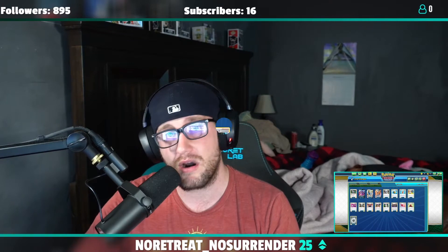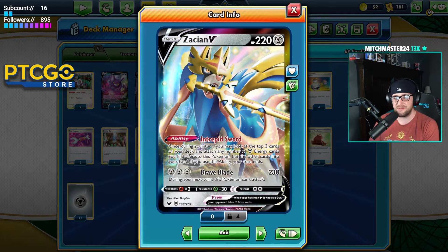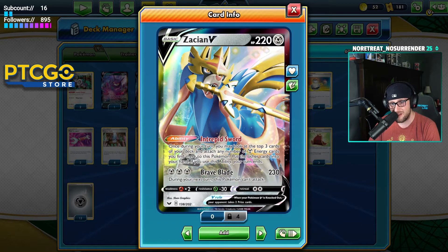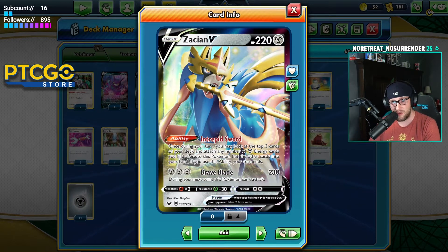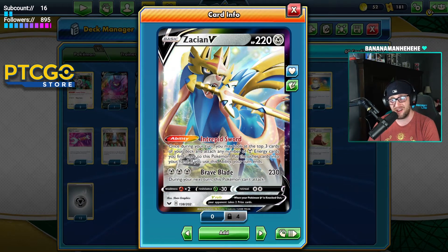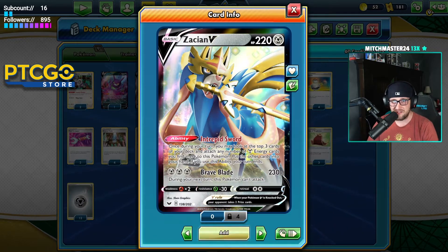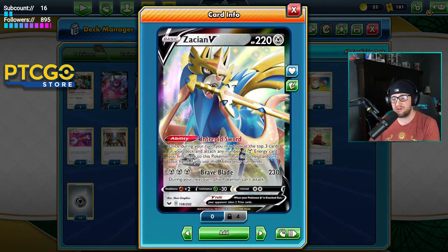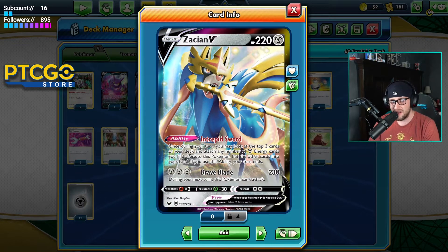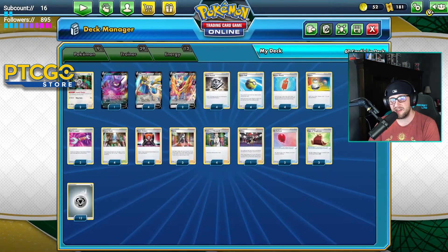Looking at Zacian V — we've talked about this card plenty of times. It's been very prevalent in the format since Sword and Shield base set came out. Intrepid Sword is always an insane ability: once during your turn you may look at the top three cards of your deck, attach any number of Metal Energy cards you find there, put the rest in your hand, and end your turn. Brave Blade with three Metal Energies does 230 — insane damage for a two-prize Pokémon. Weak to Fire, resistant to Grass, retreat cost of two.